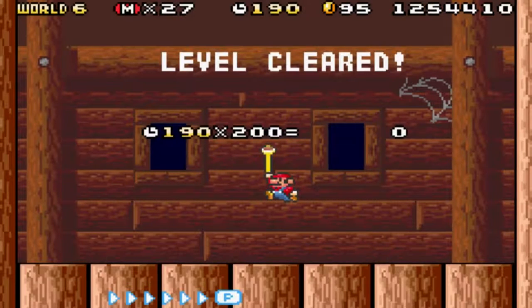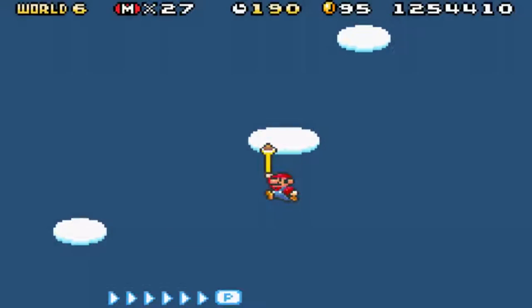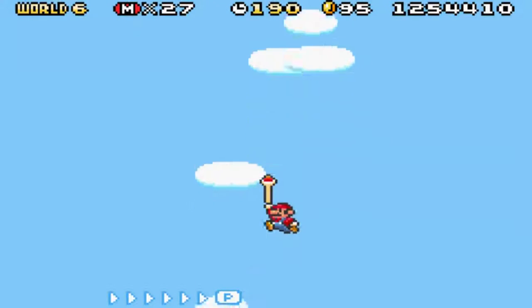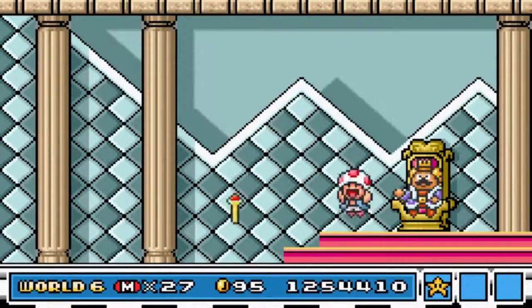Level cleared. And yeah, we fell out of the sky again. We get kicked out of the airship - nothing new. It's kind of the sixth time that this happened. It's kind of just the normal routine.